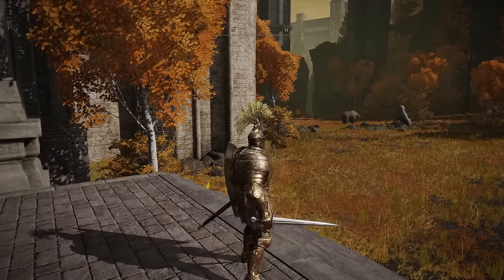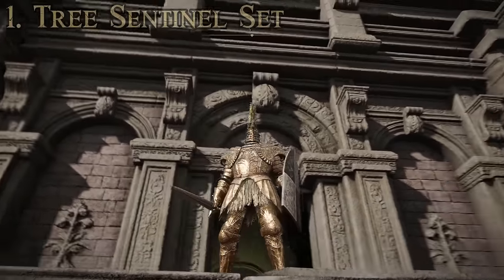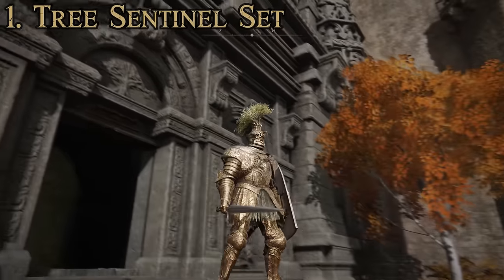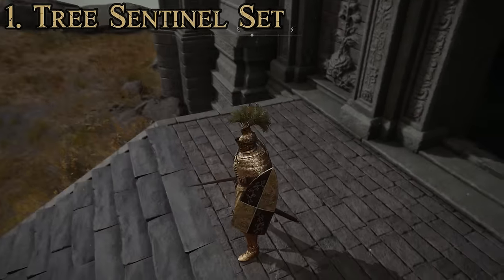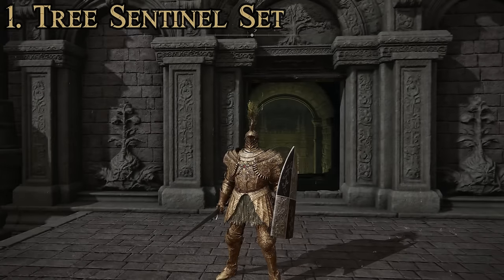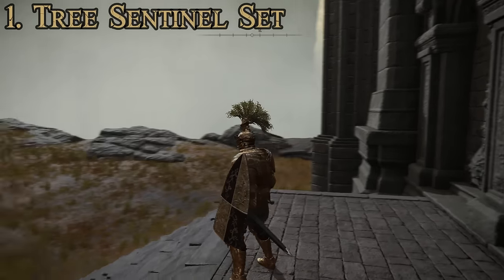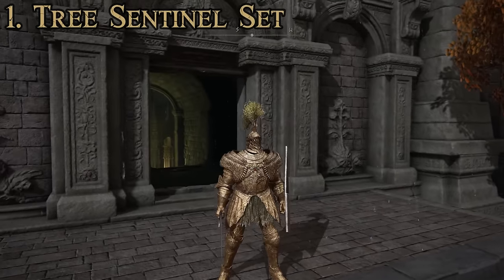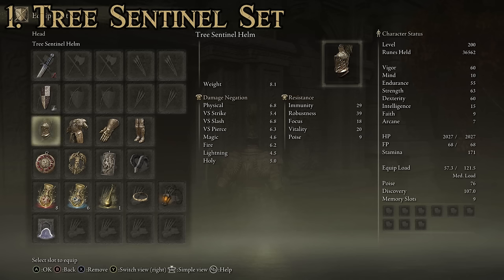For our number one best knight set in the game, we have the Tree Sentinel set. Despite not having the name 'Knight' in it, it is pretty intense. The helmet is a little more eccentric looking, but it's not totally outside the realm of what was common in the late medieval period style-wise. It does look a lot like a comprehensive suit of 16th to 17th century heavy plate armor — it's got a gilded look, which is very fancy but not totally uncommon. It's a great suit of armor for a knight build in Elden Ring. Items that make up this one: the Tree Sentinel Helm, Tree Sentinel Armor, Tree Sentinel Gauntlets, and Tree Sentinel Greaves.